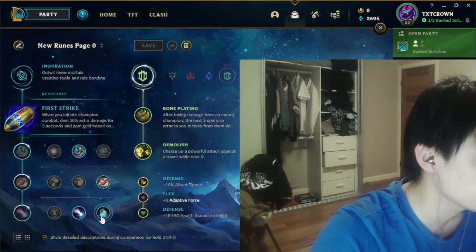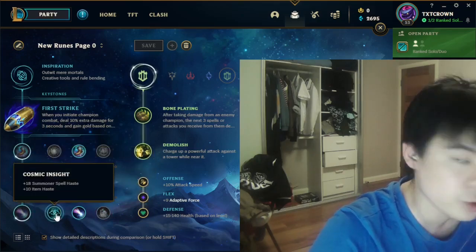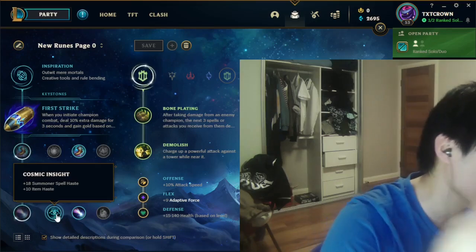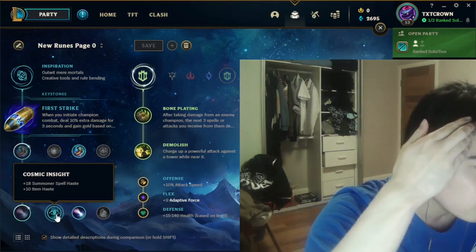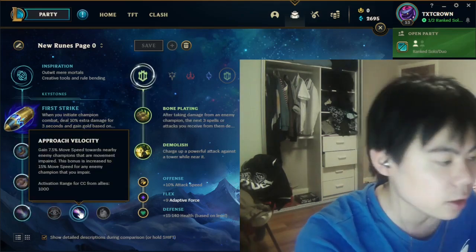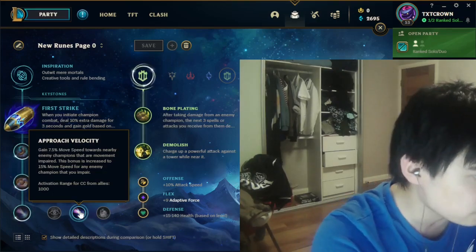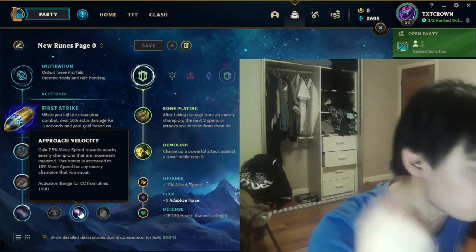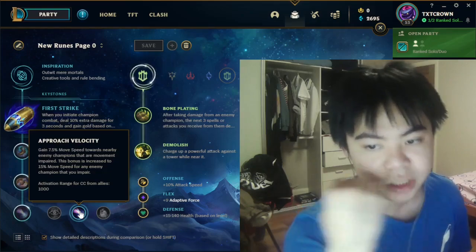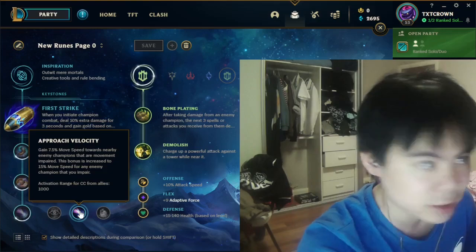For the last Inspiration slot, it's flexible — you can grab Cosmic Insight if you want the current potion, or something for flash and TP plays. But overall I'd suggest Approach Velocity. The reason is it works with your E — so when you E someone, you get that extra 15% movement speed, which is really big and you actually notice it when playing. Combined with Lethality Yorick, it's super fast and super devastating.